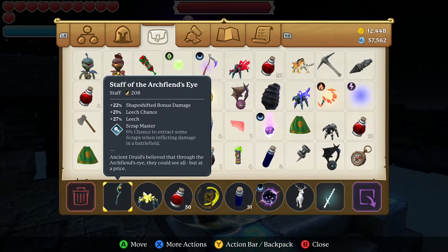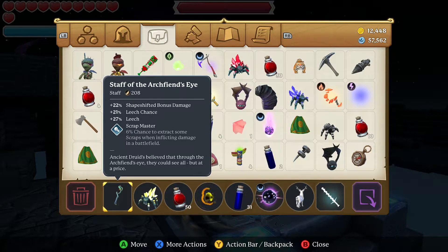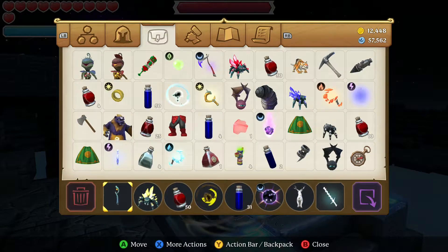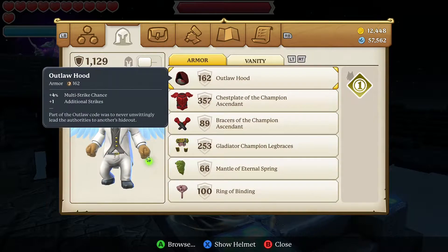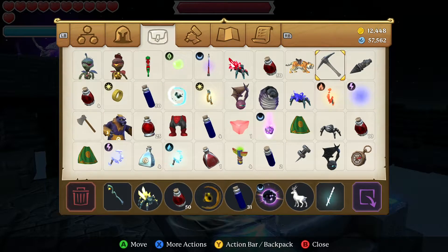Something I found that I want to share with you guys: since you're using a staff, in the talent tree you want to select Staff Expert. So when transformed you can increase your damage, and then in between transformations you'll have a cooldown.